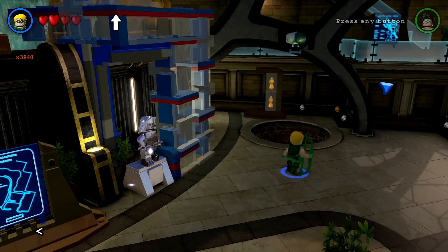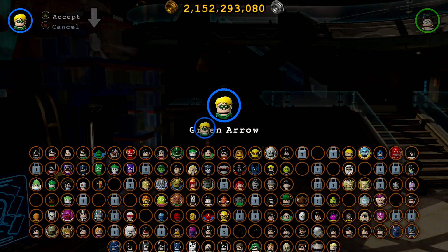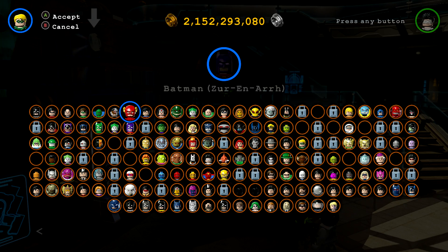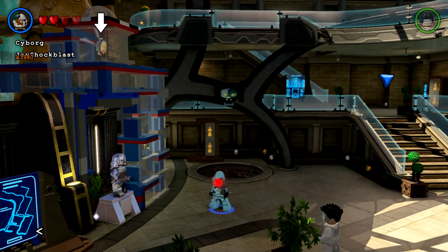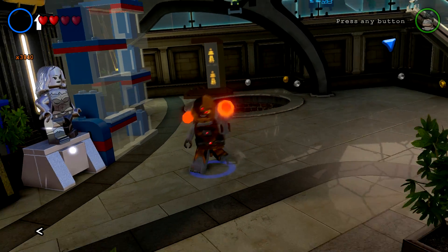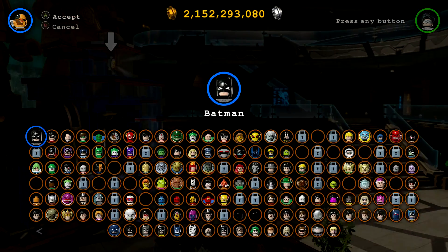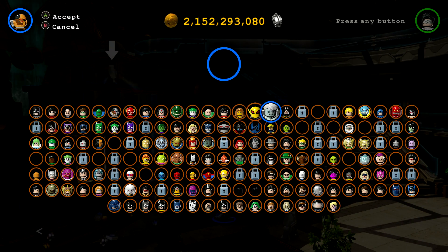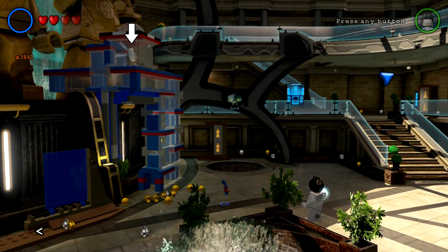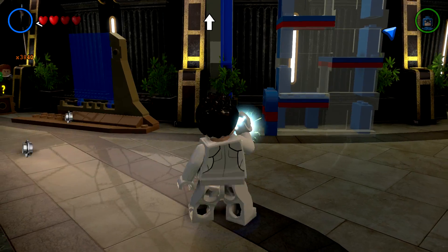All right, so here we are — we're looking for The Atom so we can get Wonder Girl. I don't know if I have to blow this up over here first. Yeah, I do. All right, so we blow that up, go get The Atom, shrink ourselves down. I just want to test something here.